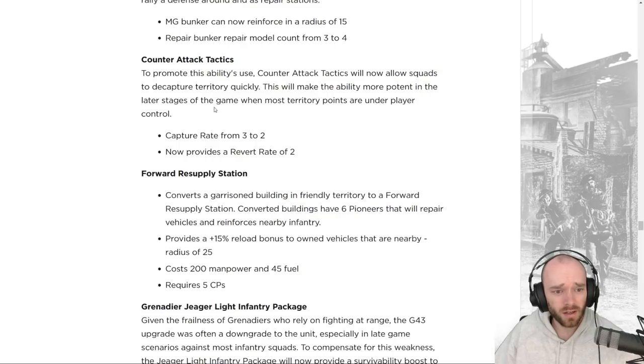Counter Attack Tactics in Mobile Defense — the capping speed bonus — is being adjusted to promote its use. Counter Attack will now allow squads to de-capture territory quickly. The capture speed bonus is reduced, but the de-capture speed bonus is going from normal up to a high bonus rate. This makes it more potent later in the game when most territory is under player control.